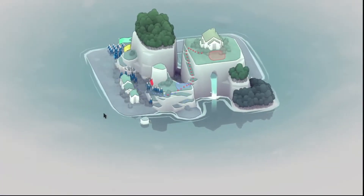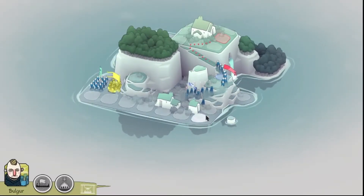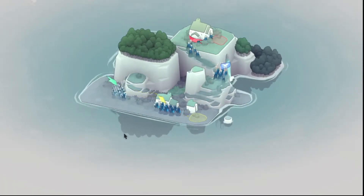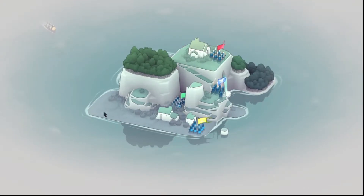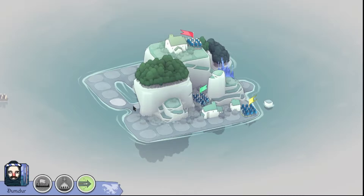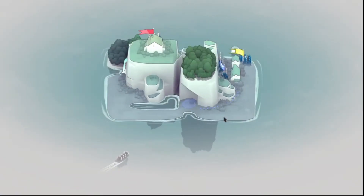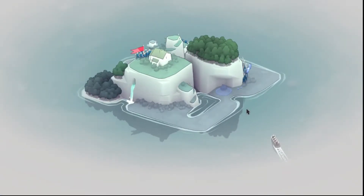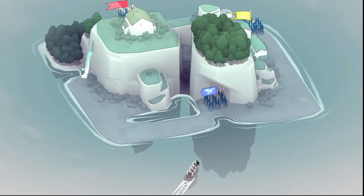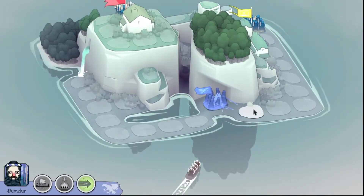I'll put you right here in this choke point, and you will be here. This first bow is the shields. Actually, I can put you out here because it looks like they have to come through here. I don't want your boat getting rammed though.